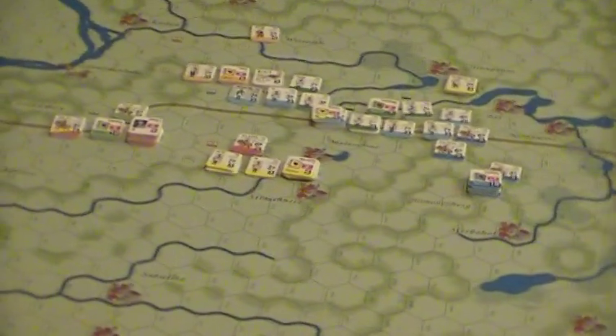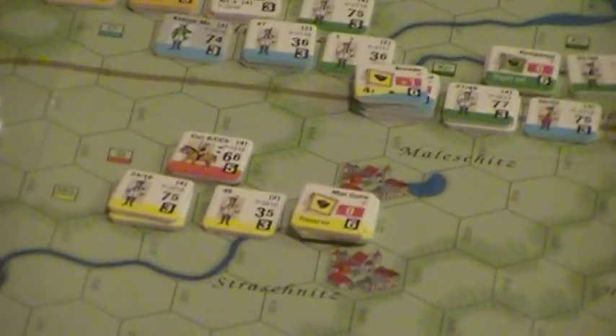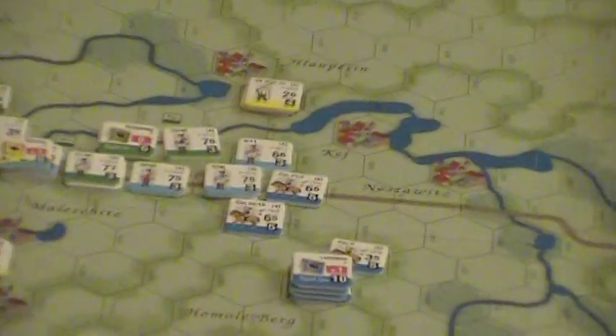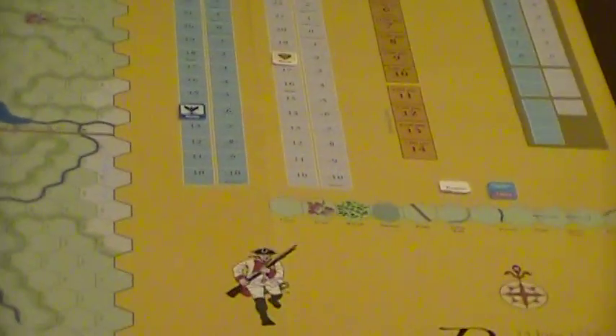Second issue: the map. Nice, big, meaty counters that fully cover the hexes and make it hard to see what's in them — a bad design choice. About a third of the map is covered with charts, which you really don't need on the map itself.